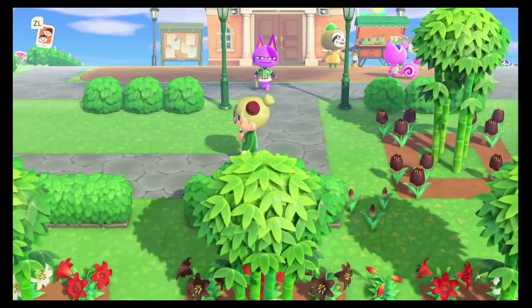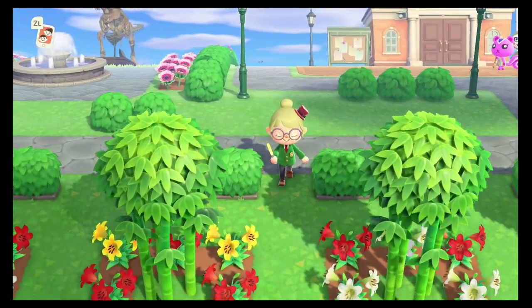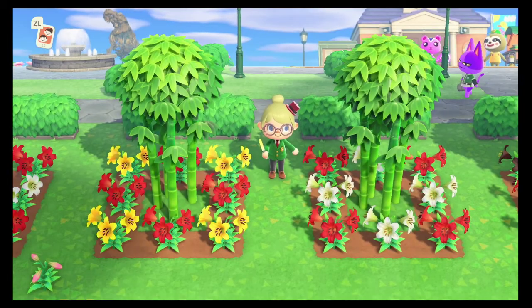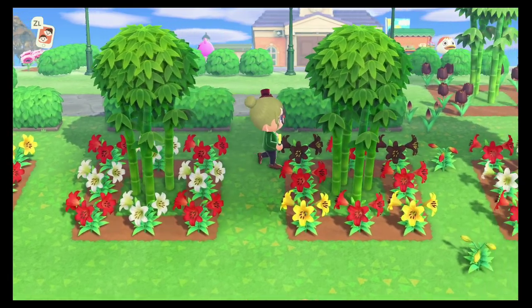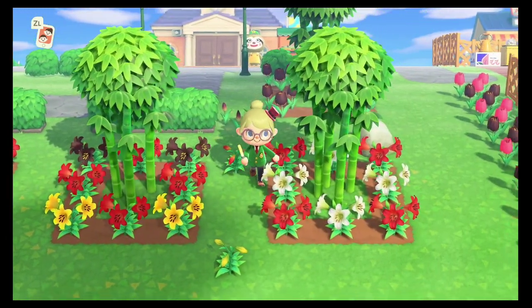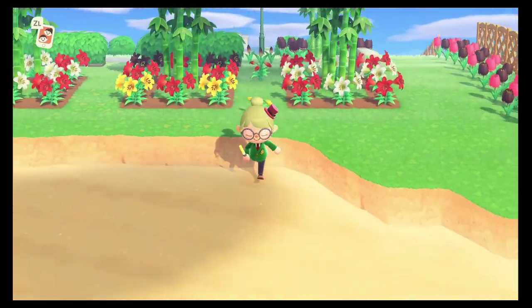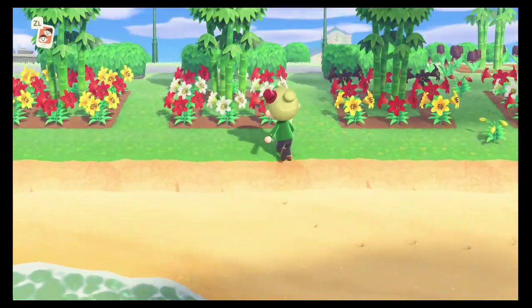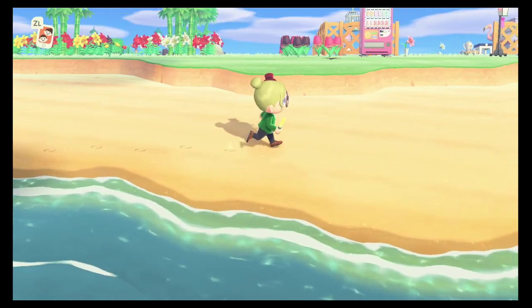We've got some lovely hedges welcoming you into the town, and if you look just south of the hedges there are lilies, which are one of our favorite flowers here, surrounding some bamboo. These are in the process of being bred for different colors, so you can see there are a few little stragglers around that we'll have to pick up later. Down here we have the beach, which every island in Animal Crossing has — really lovely beaches.